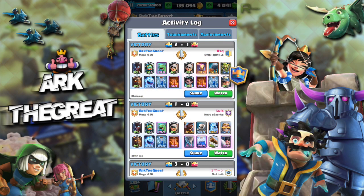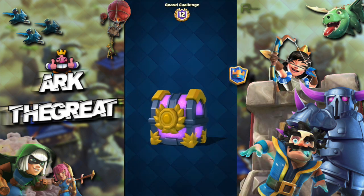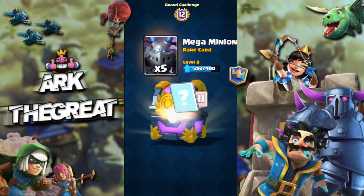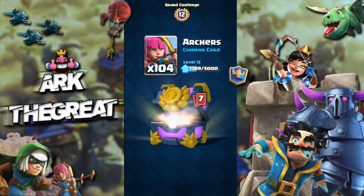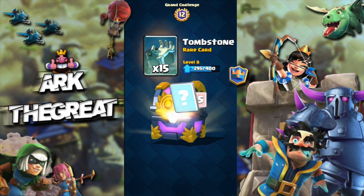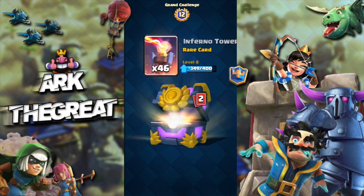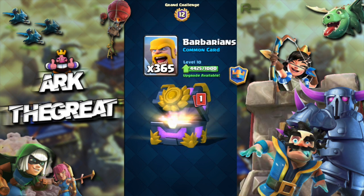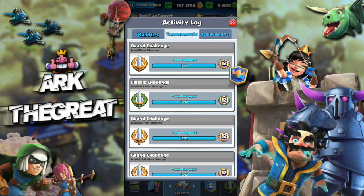That's it for the replays. Now the chest opening: we get 22,000 gold, Mega Minions, Zap, Fire Spirits, Furnace, Skeletons — doesn't look like we're gonna get a legendary. Tombstone, High Spirit, Arrows, Dark Prince. Another disappointing grand challenge chest.